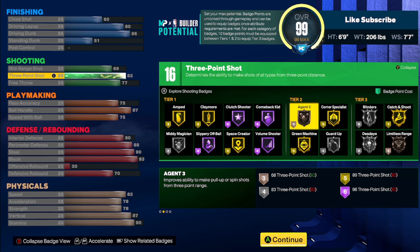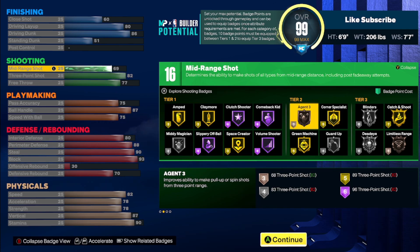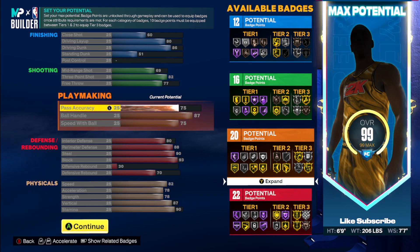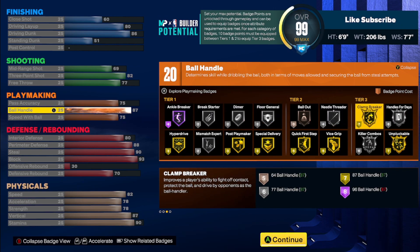You can create for yourself and get bronze agent threes. They kind of wanted to have an 83 three-ball but to have a 90 steal on a 6'9" you have to go max wingspan, and if you go max wingspan you cannot have an 83 three-ball. Some people say they nerfed the ability to shoot with lower than 85 three-point rating builds — I personally haven't seen that difference. The 69 mid-range will allow you to get an extra badge, and 77 free throw. You have a 75 pass accuracy for LeBron James pass-out.